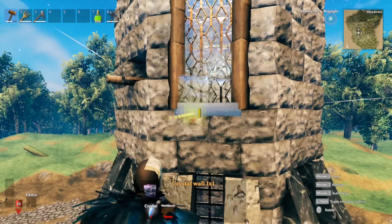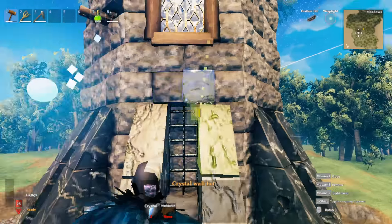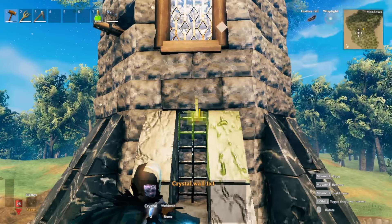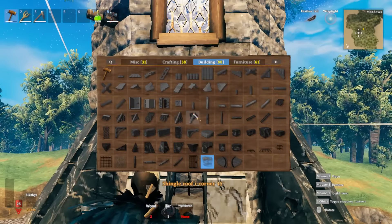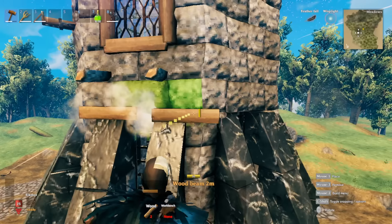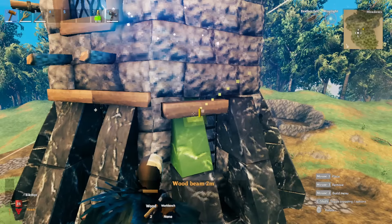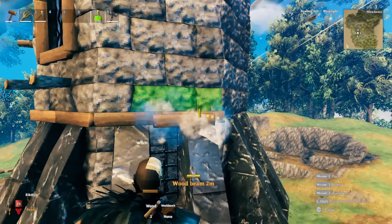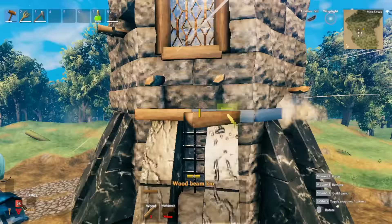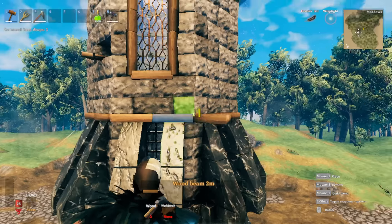The next thing is adding our window ledge. Before that, add a little bit of detail here because it's going to overlap with our window ledge, so get this out of the way first. Grab a wooden beam and place it in between the creases of where the black marble and the regular wall meet, right there at that point. Go around the tower with it.